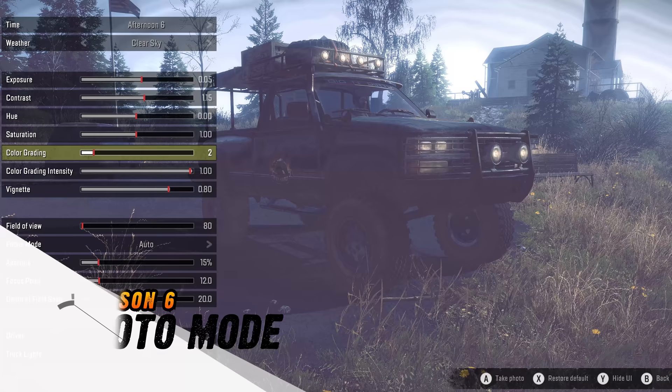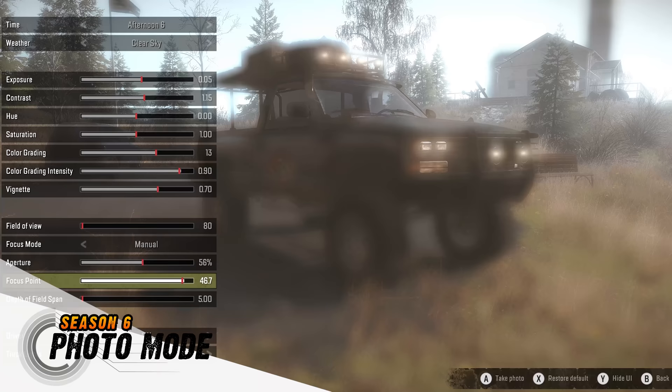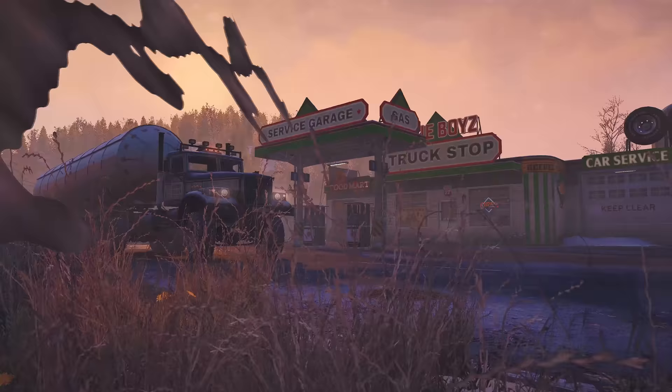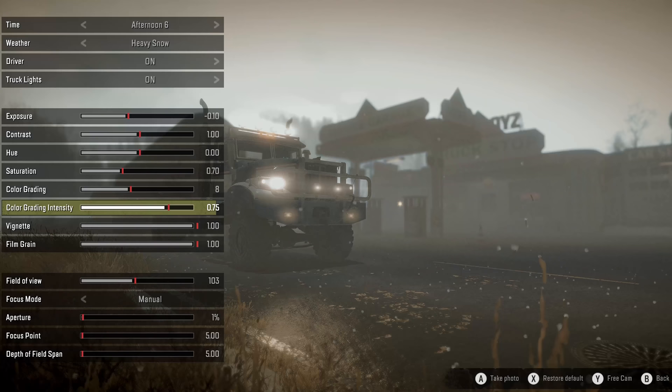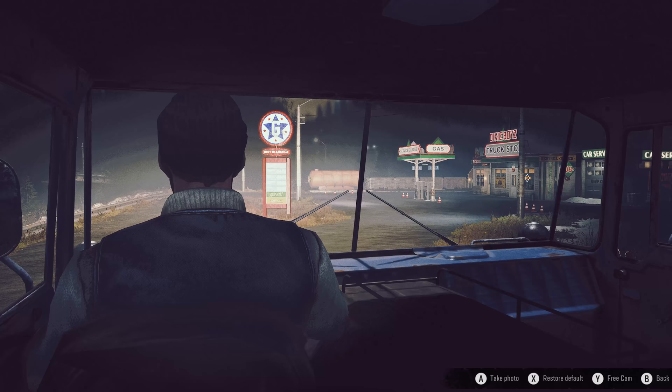Season 6 introduces a brand new Photo Mode, which grants access to a unique FreeCam setting. Photo Mode allows you to adjust focus, aperture, and bokeh settings, and you can even change the weather and time of day. Experiment and show off your customized trucks and creativity online — we can't wait to see what you come up with.